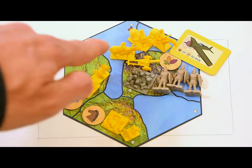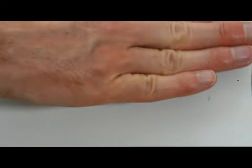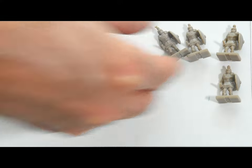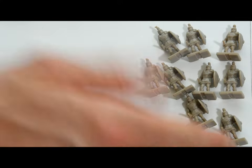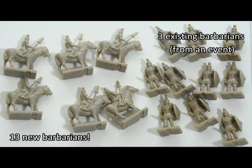For example, attacking with five units including one aircraft means the barbarians start with one unit — one for every three of mine. They also start with three infantry placed by an earlier event (lying on their sides as a reminder). Rolling three fours and a three gives twelve barbarians from die rolls — three from each four, requiring a reroll, plus three from the three. That's sixteen total barbarians: three from the event, one from my five units, and twelve from die rolls. Of the thirteen new ones, seven are infantry and six cavalry. I'll have to bribe them not to attack me.